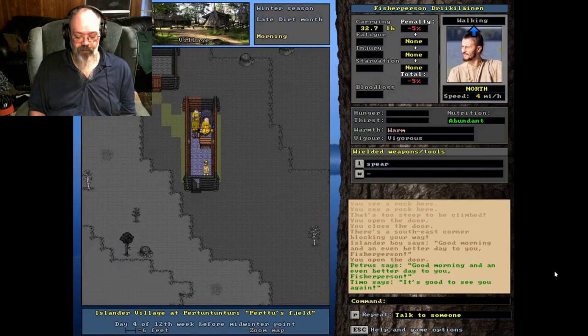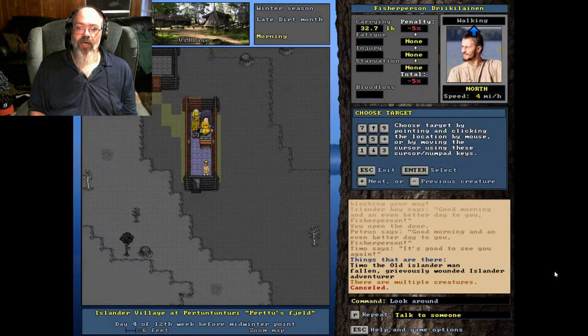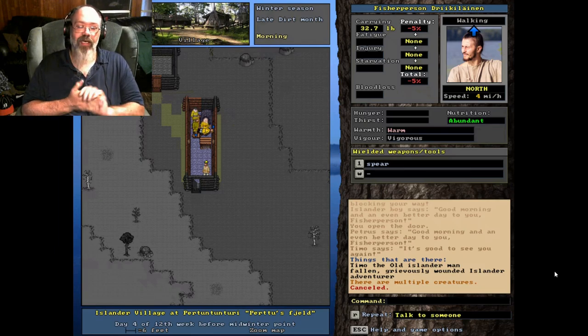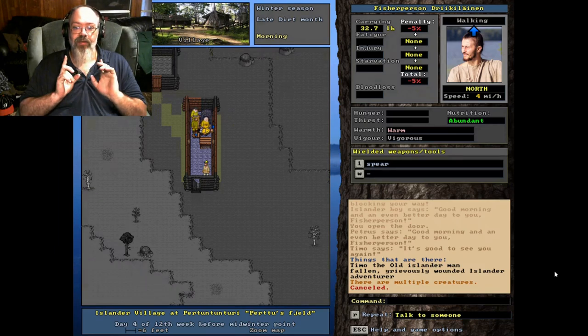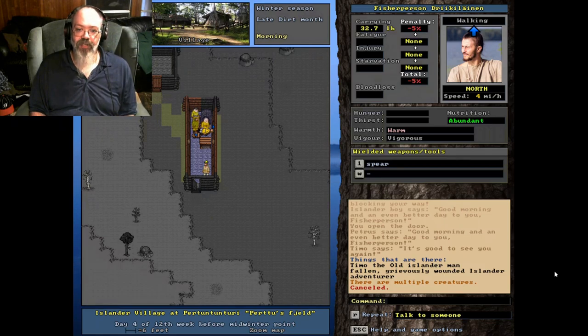I stumbled across a wounded adventurer quest here. The reason I wanted to show this is because when you're fishing it's hard to make a lot of money to buy stuff. This wounded adventurer request has a really good chance of giving us treasure. I'm going to go ahead and do it - it doesn't have much to do with fishing but I just wanted to share that this is a good way to get money to buy hooks and things like that.